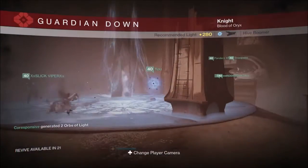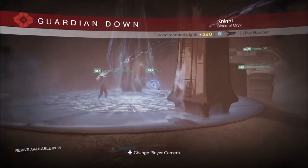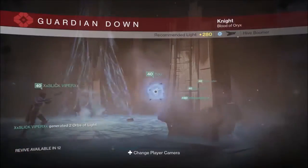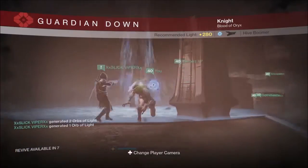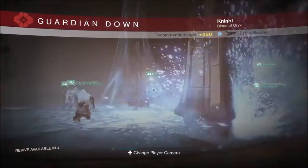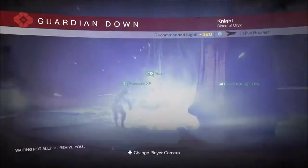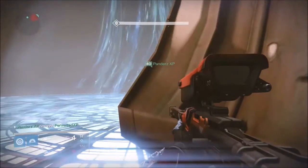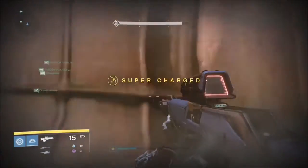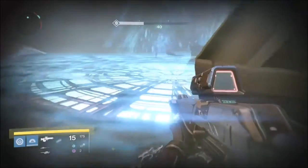Now it can be a little confusing at first but you do need good team communication and you need to know how to stay alive on the totem. For example, we have boomers over here — what you want to do is hide behind the pillars, but as I saw when I tried to do that they still shot at me and I still died. So you want to make sure you're either in Blink if you have that, or just stay behind a pillar, because the knights will shoot at you and they do take a little while to kill.